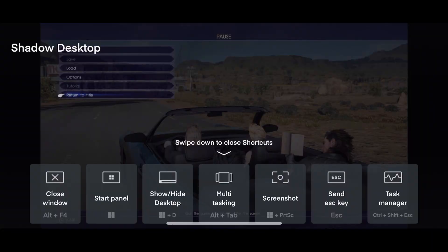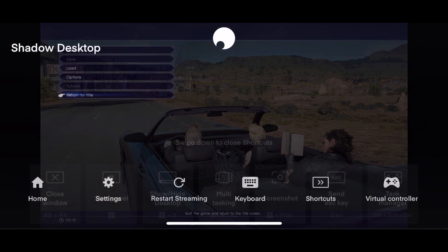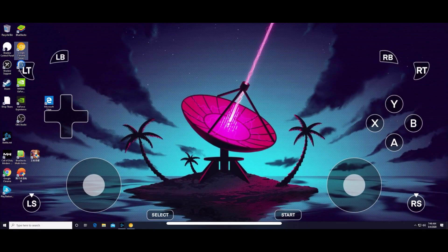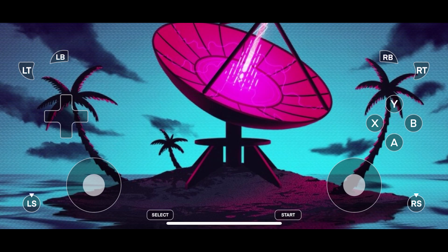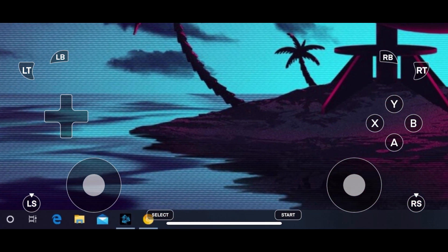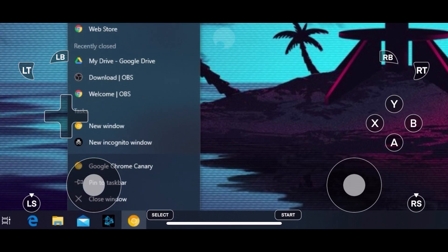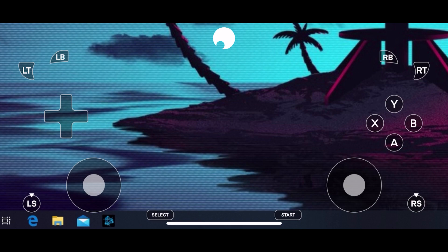You can see Stadia games — Final Fantasy 15 looking fantastic here. I close out the browser on Shadow and I have to do a bit of zooming and panning; you get used to it once you use any kind of remote desktop client on iOS or Android. Thanks for watching and don't forget to hit that like and subscribe button to stay up to date with the latest from Cloud Gaming Extreme.